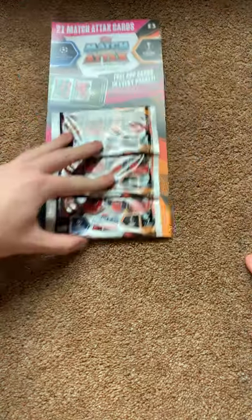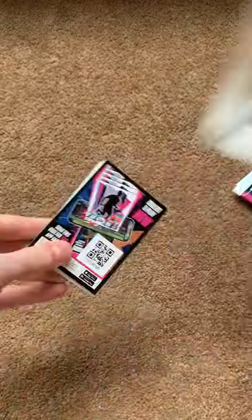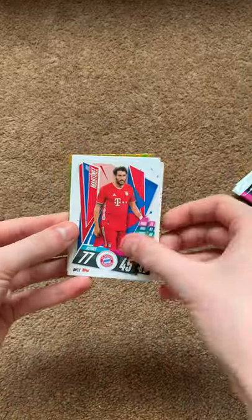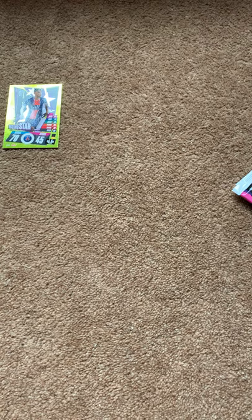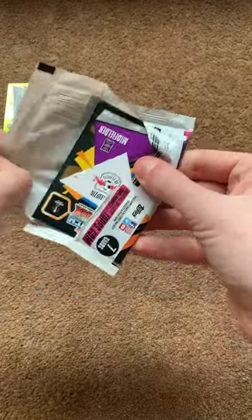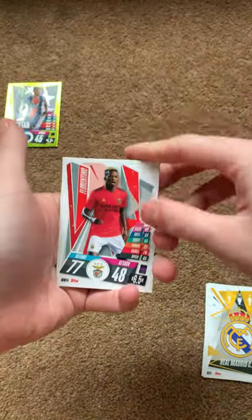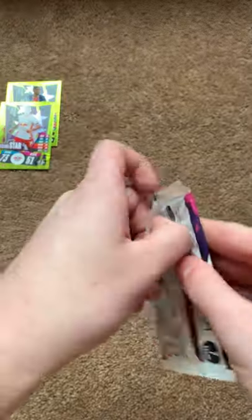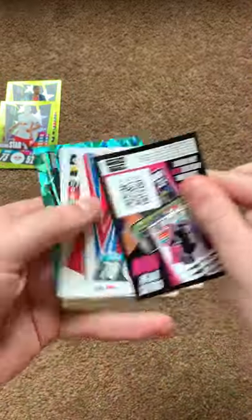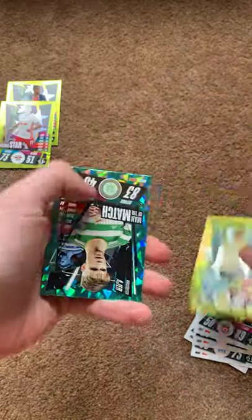So we're gonna start off with the three pound pack. Pack one: code card, Ramos, Martinez, Topow, Bernat, Arfield, Henderson and Dagba. Pack two: code card, Diego Costa, Real Madrid badge, Florentino, Julian Brant, McGregor, Williams and Tyler Adams. Pack three: code card, Tiago, Baker, Sansan, Drussie, Mane, Sancho and Azure.